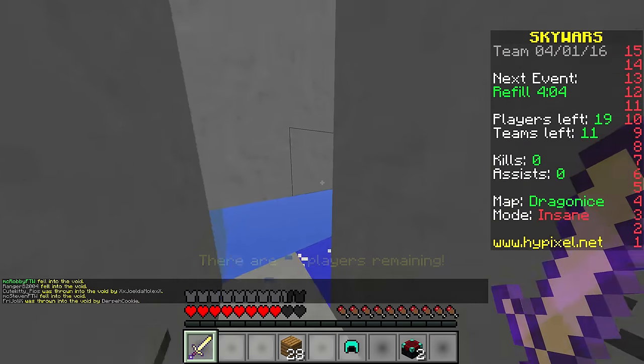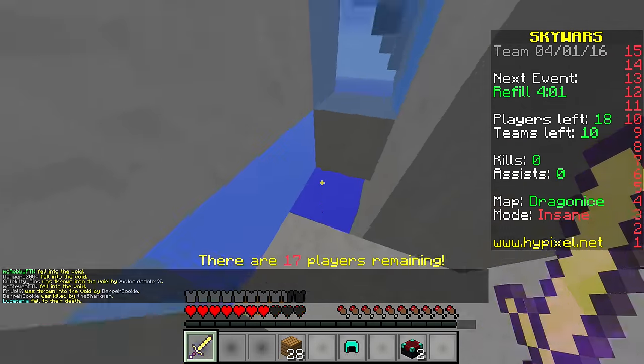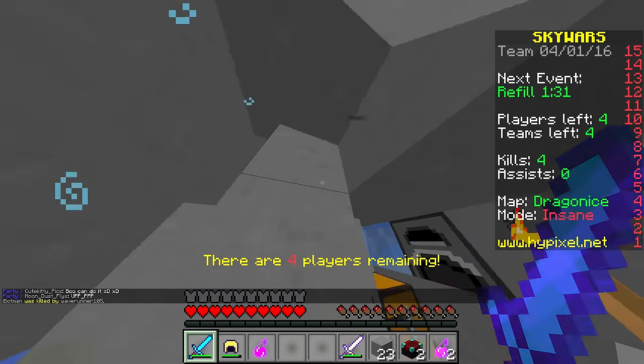Sometimes noobs will try to kill you, so you break one ice block and sit back and watch them die. OMG, they are so noobie.